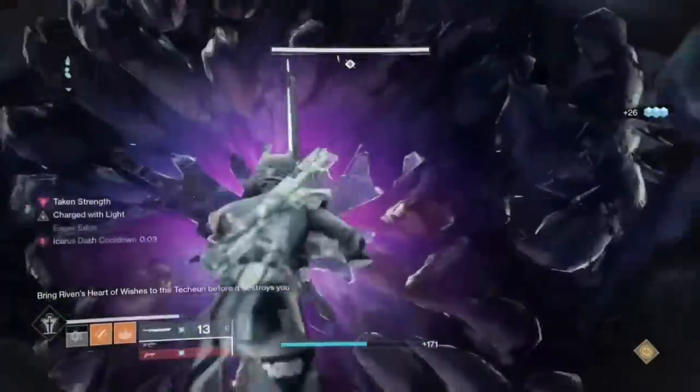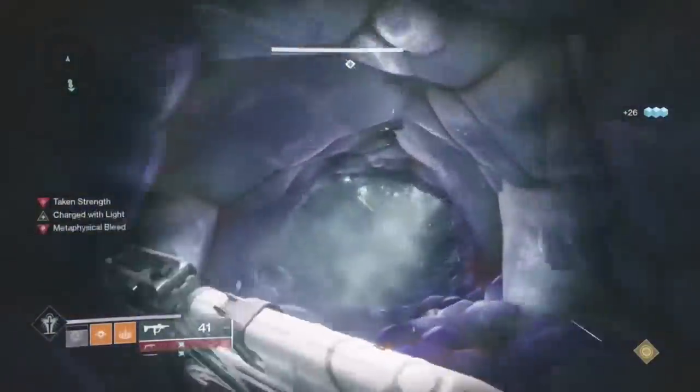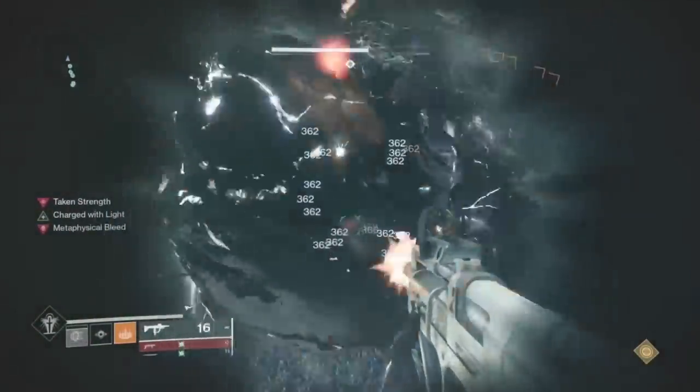After killing Riven, run into her mouth — you can still jump in the second her opening turns black. When you get in there, you can use either Fourth Horseman, Xenophage, a shotgun, Worldline Zero, or a super to kill the heart.